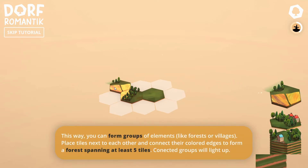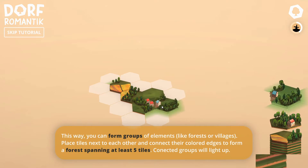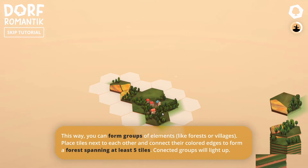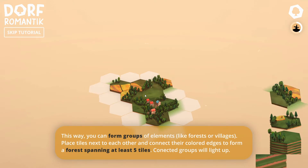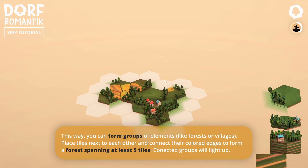This way you can form groups of elements like forests or villages. Oh, we've got little houses! We'll have a house with a bit of a forest there. We're making a tiny little village. I want more houses there. And then we can extend this way with the houses. I'm going to put that one there. We are going to keep building up this field, or maybe we'll start a second field.